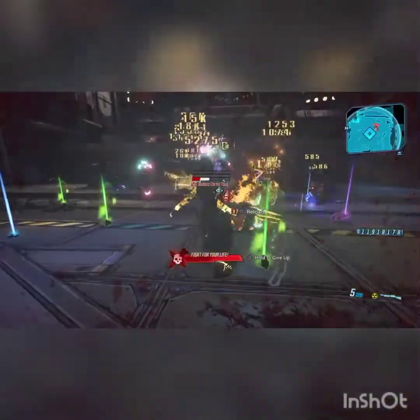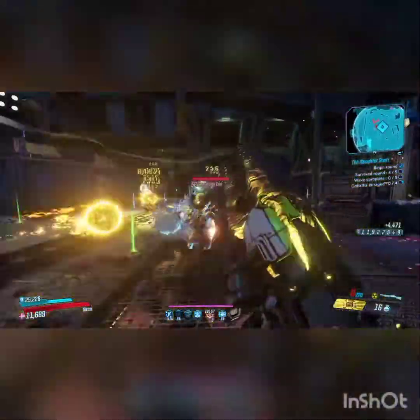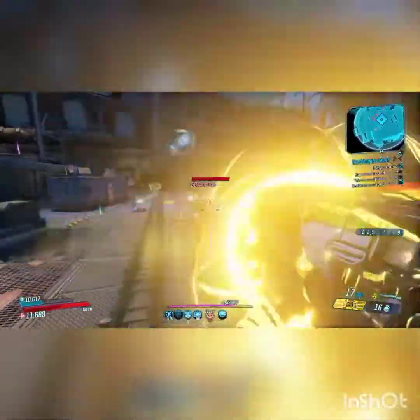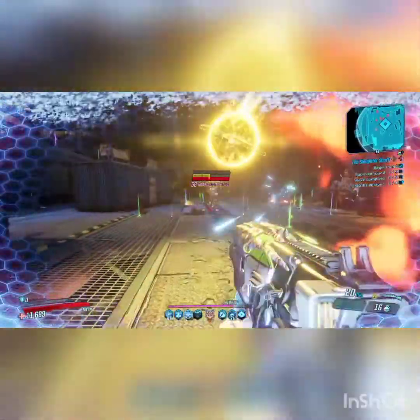The specialty about this gun is you have to be standing as close to the enemy as possible, otherwise the orb won't go through them. You can see as soon as the orb goes through them, some of them start disintegrating — so it is very, very useful in close combat.